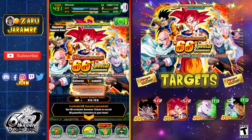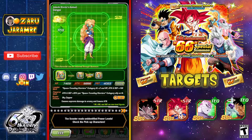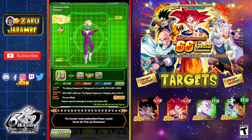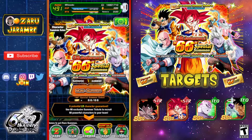You can see my targets on the right side of the screen. I don't have the new LR Turles yet, and I'd like dupes of the other three: UI Goku, Destructor N, and if I can get an LR Frieza copy I can rainbow them out — with their new EZA they are great. There are also some good SSRs in this summon, some I've rainbowed out and some I haven't. Multiple LRs would be nice; I have seen people pulling multiple LRs so it is possible.